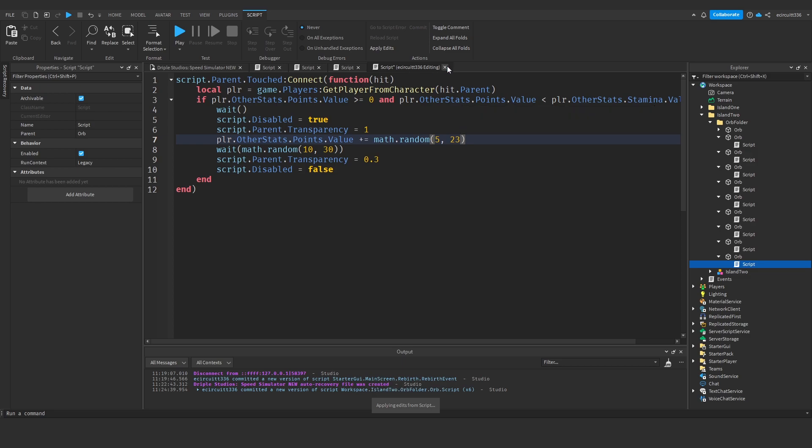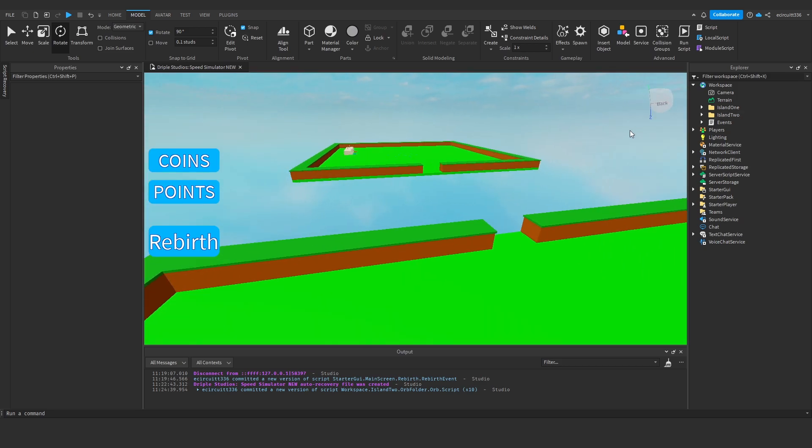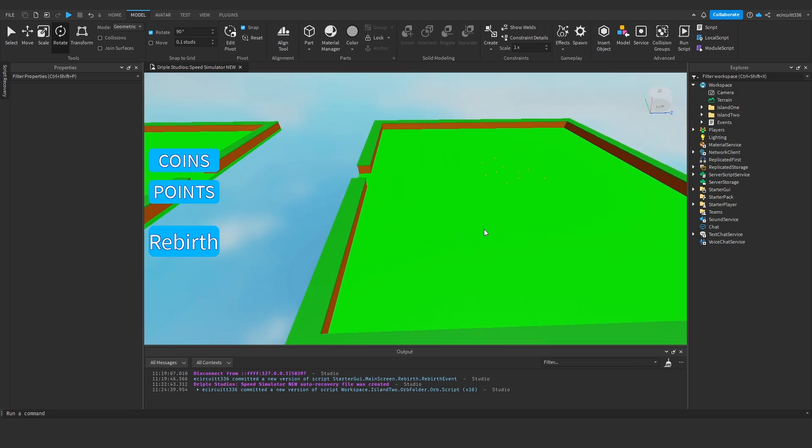Continuing to update all orb scripts: 5, 23 on each one. Close each script after updating it. These will now all work with the new value range of 5 to 23 points.